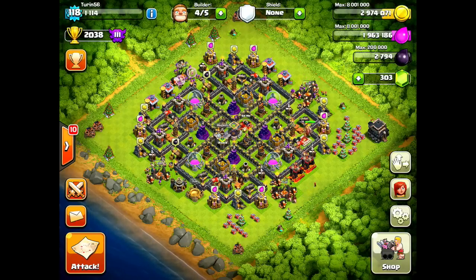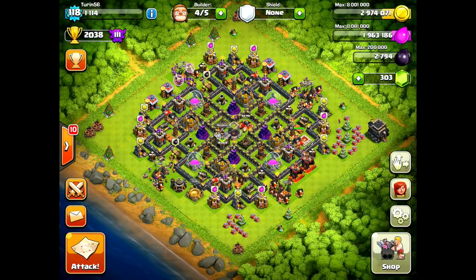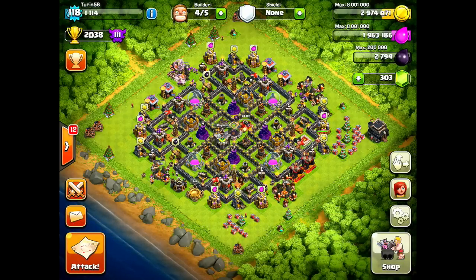Hog-O-Wee-Wee is a hog attack that uses a golem and a small kill squad to help eliminate the major threats on that base to your hogs — specifically referring to the archer queen and giant bombs, especially pairs of giant bombs. A single giant bomb, even a max giant bomb, will not kill your hogs. If they are under heal, they can survive it. But a pair of double giant bombs right next to each other will wipe out all your hogs within the blast radius. So they are a big threat.